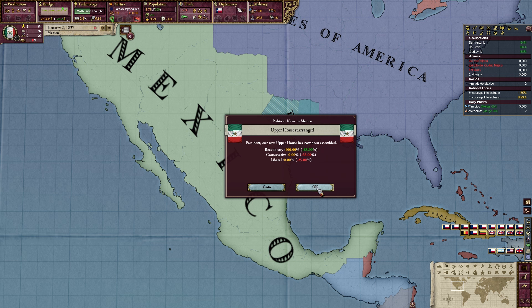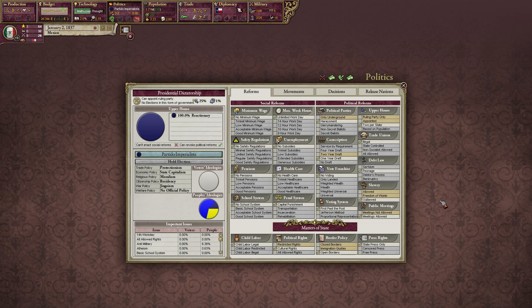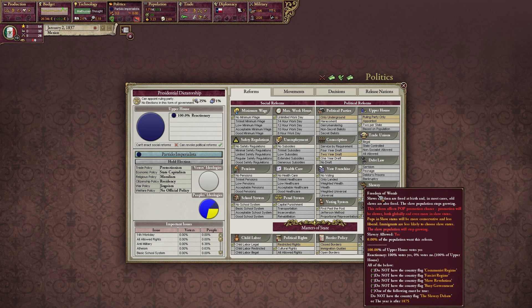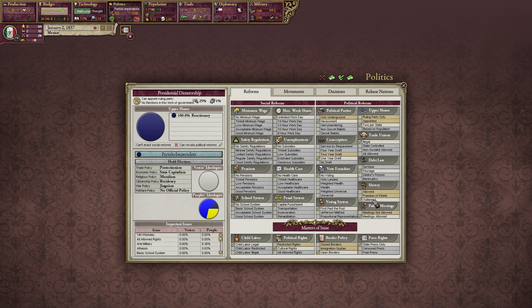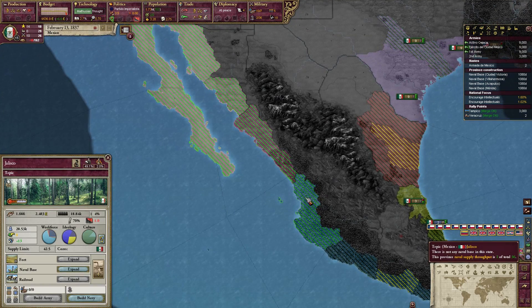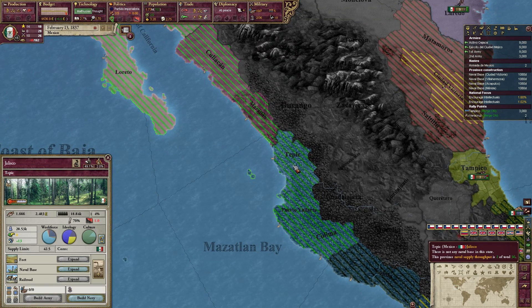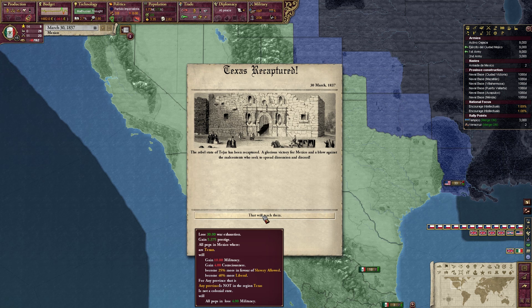100% reactionary — what happened here? We could go back and allow slavery — of course, we're not going to do that. What's freedom of womb? Slaves are freed at birth in most cases. So you keep the slavery population — people who are already slaves. I don't feel like I want to go back to any of these reforms. Alright, Texas, welcome to the Great Mexican Empire. We're going to start building some naval bases to increase our colonial power, and all that glorious stuff.